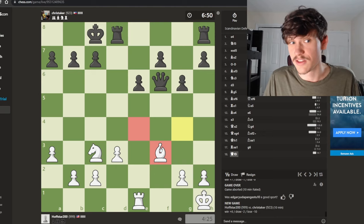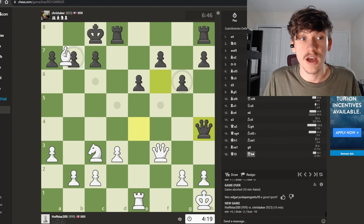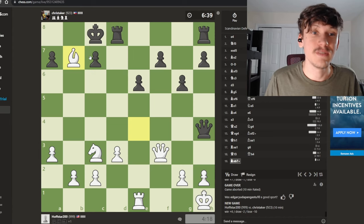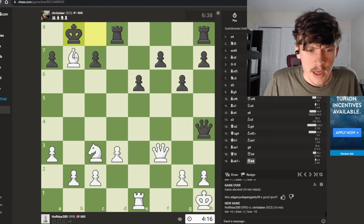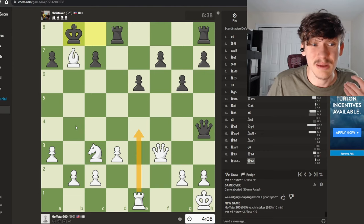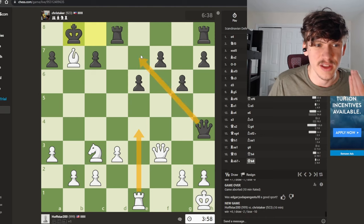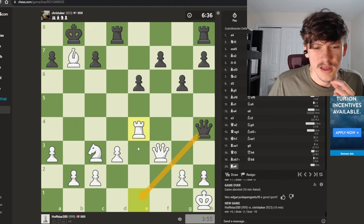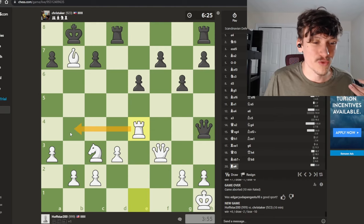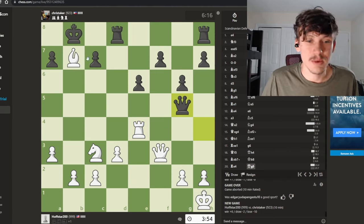We can force a queen trade and play an endgame. At all times, look for intermezzos — what move can you play in between? In this case, we can give a check first and then move our rook later. Let's save our rook — I really like a rook lift here: hit the queen at the same time, prepare rook b4, and notice we have no back rank weakness. Rook e4 saves the rook, attacks the queen, and protects — it does three things at once. It prepares the rook lift, attacks the queen, and saves the rook.